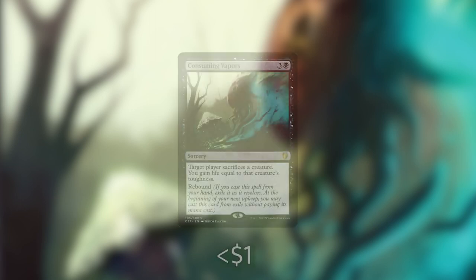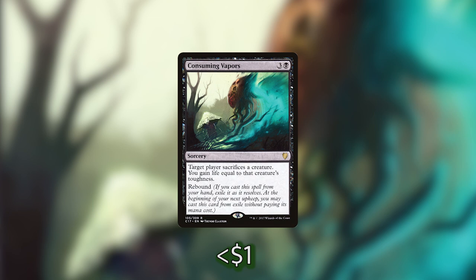We're getting towards the end of the deck and I've got a couple more cards. The first is Consuming Vapors, which has Rebound — we cast it from our hand, we exile it as it resolves, and at the beginning of our next upkeep we can cast it without paying its mana cost from exile, triggering our commander. It reads: target player sacrifices a creature and we gain life equal to that creature's toughness. It's probably not the most powerful spell, but at only 4 mana, if we get our commander out on turn 3 and curve into this on turn 4 when opponents are just casting their commanders, they'll be forced to sacrifice their commanders — and that happens a lot in my playgroup.